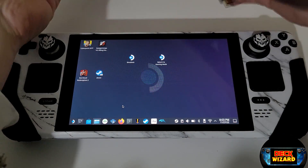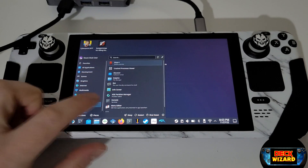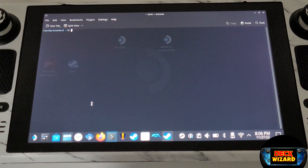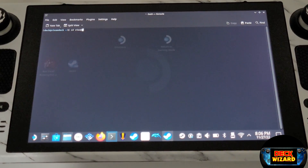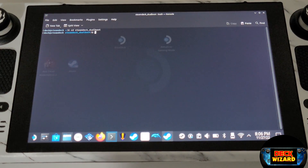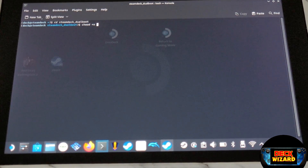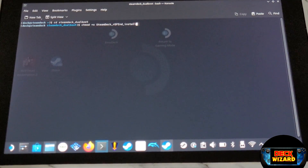Once in desktop mode, we need to press Start, Utilities and open a console window. In our console window, we want to type: cd SteamDeck_Dualboot to make sure we are in the correct folder, and press enter. Followed by: chmod +x SteamDeck_Refind_EFI_Install.sh and press enter.